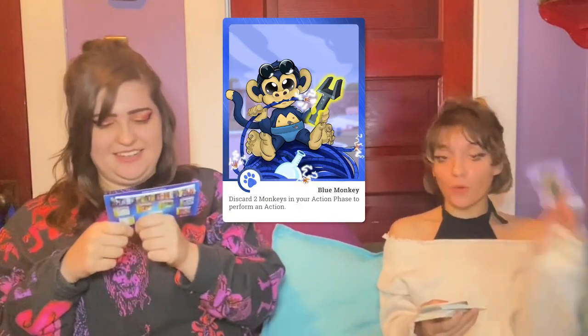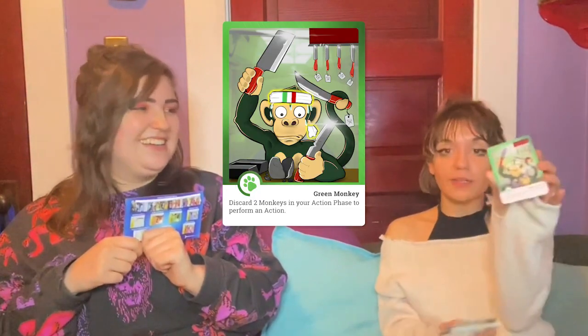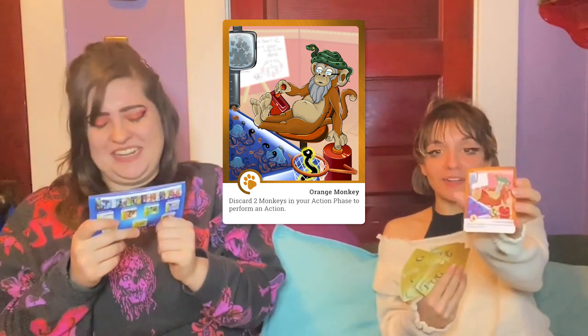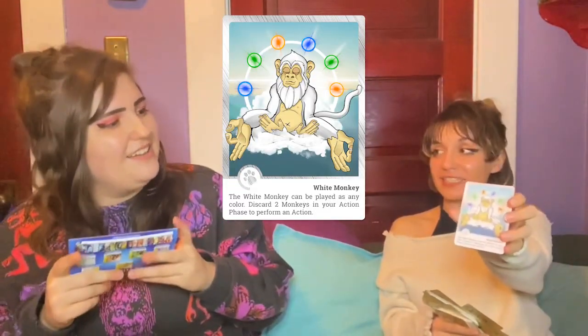All other cards in your hands are monkeys. There are four colors: blue, green, orange, and two whites. I appreciate the color choices — this white one is my favorite. He's a glyph, very nice.